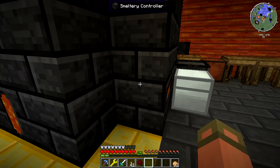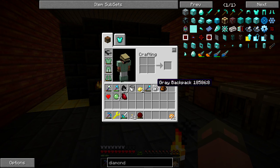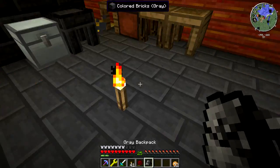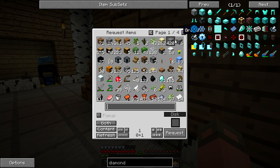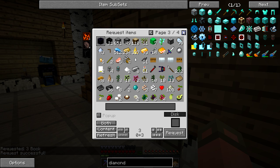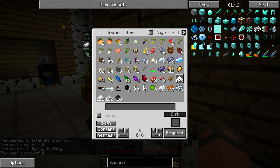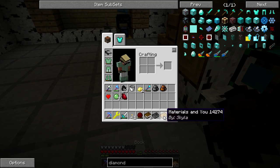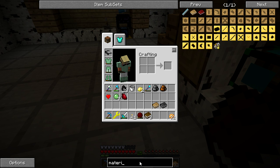We're going to smelt some iron and make a tool. Let me find my books real quick. There are three books that come with this mod — 'Materials and You' is the first one, 'Mighty Smelting' I think is the second one, and the third seems to be gone.